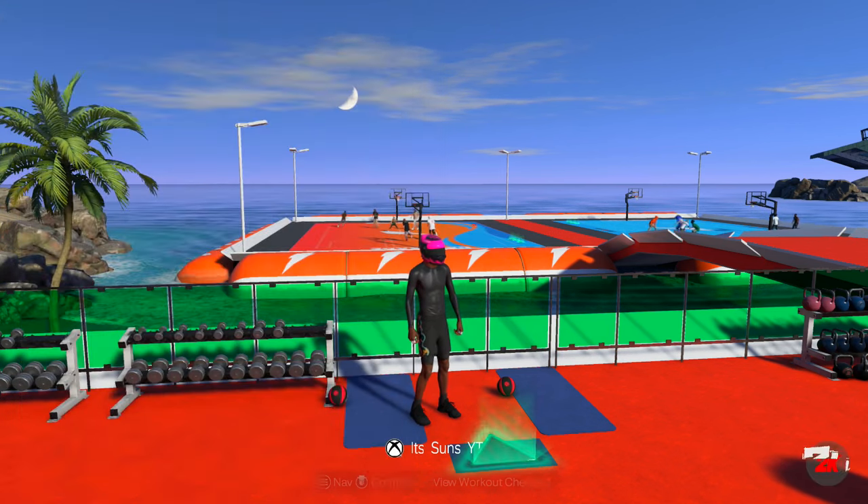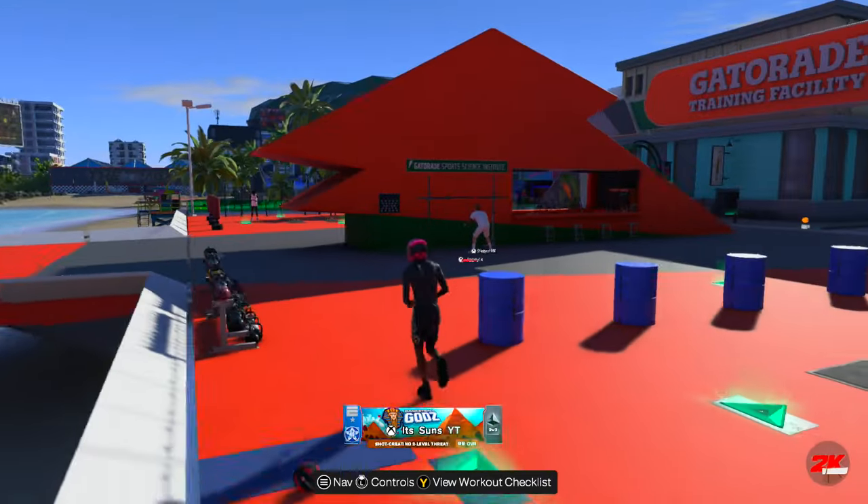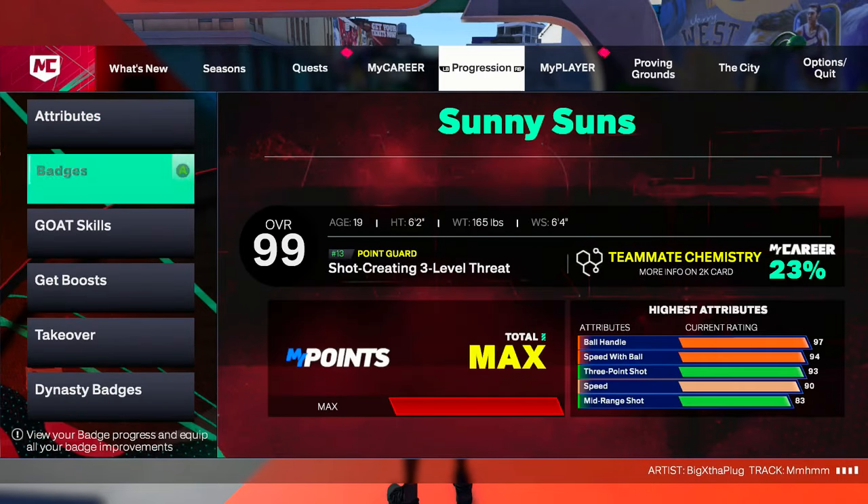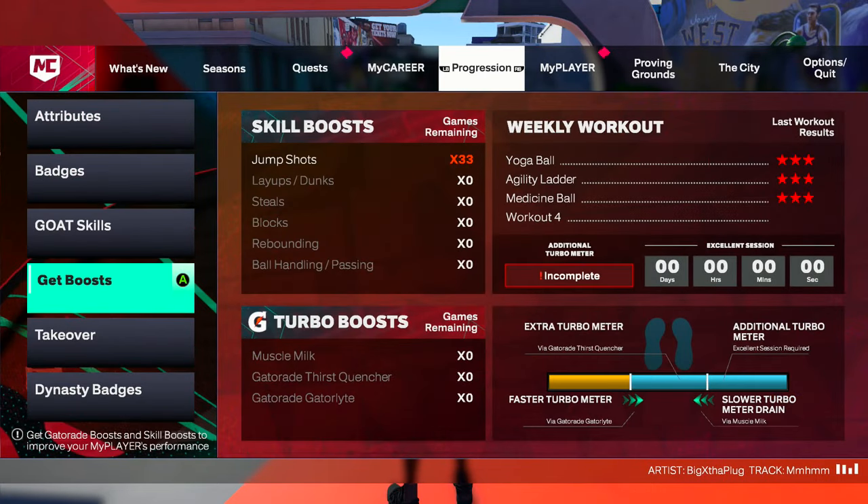I'm gonna show you guys going over to the bicycle and doing that one as well. It gives me a different animation showing I completed Workout Warrior. But as you can see it says my turbo meter is incomplete even though it just said I got Workout Warrior. So I think you do have to do all of them, or by the next week if you get that animation it will give you the turbo.